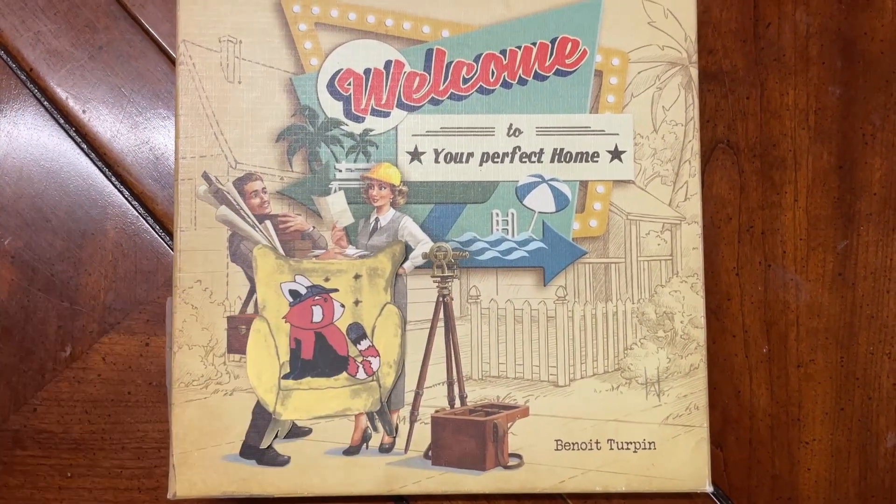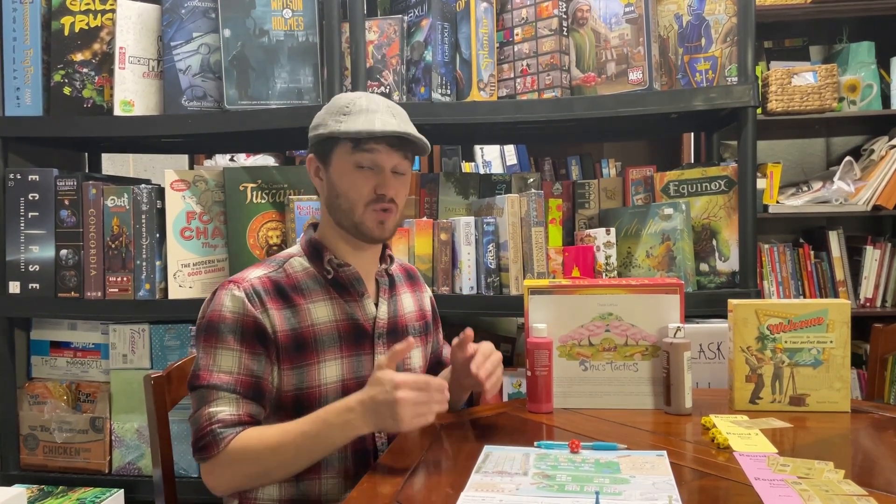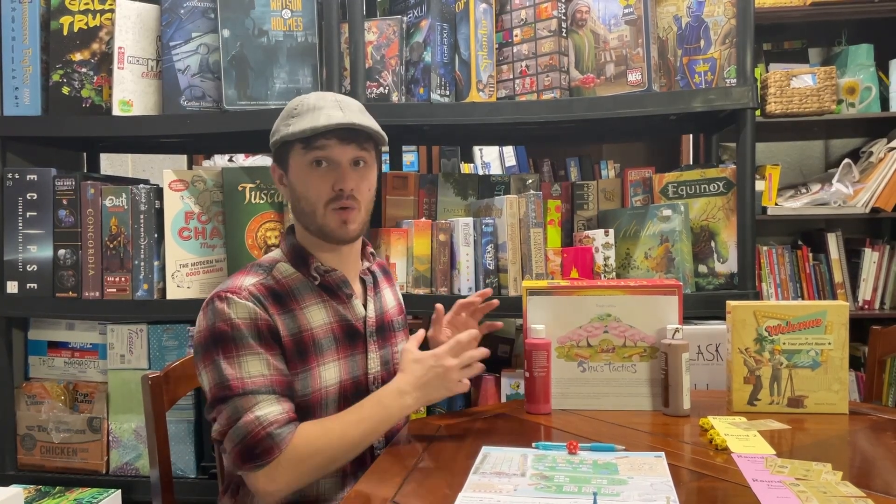Welcome 2 wins overall. Welcome 2 gets a gold recliner — it is an amazing party or family game, just beautiful, wonderful, thoughtful, and inviting on so many levels. It is a greatest-of-all-time roll and write. I truly believe everybody should own this game; it should be as common as Monopoly, definitely as common as Yahtzee. Shoes Tactics gets a silver recliner. The only reason it's not a universal recommendation is because it is a solo game, and solo games are by nature something very specific people are going to want. If you're looking for a solo game, this is the best solo game I have ever played — hands down.